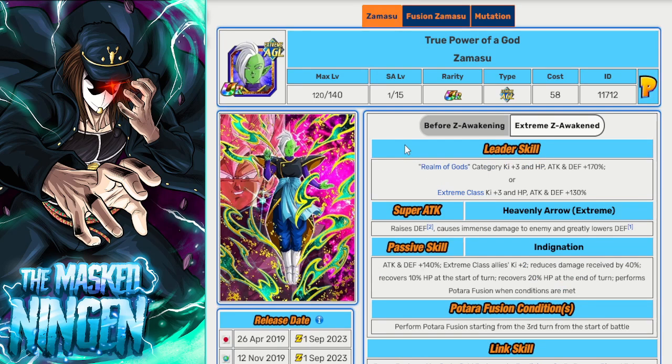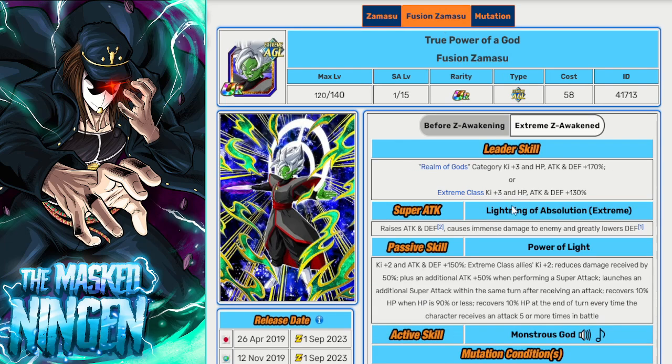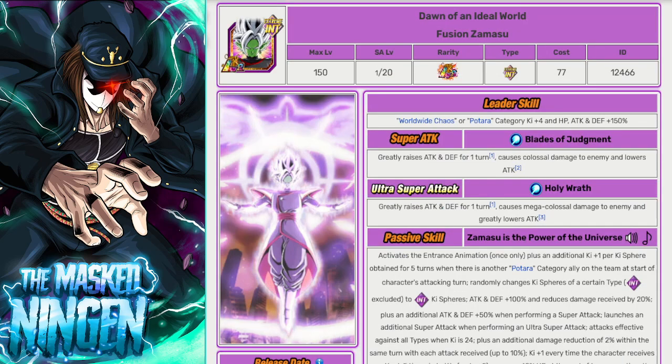The AGL Zamasu who just got his EZA is only debuffed if he were super AGL, but since Extreme AGL isn't penalized, he remains fully effective. He leads Realm of Gods for 170%, so if you're missing LR Zamasu you can run a full Goku Black and Zamasu team with this guy leading and the Tech LR Zamasu as friend. He transforms straight away on the next turn and provides lots of healing — great for Extreme Z Battles where you can't use items.